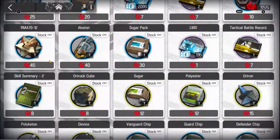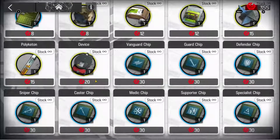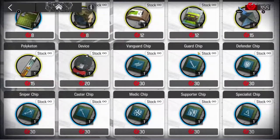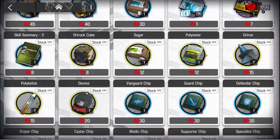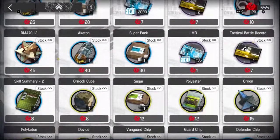Now you have the unlimited store, which you can just go crazy on if you choose to. Unless you need these chips to upgrade somebody to beat a level, don't do it — you can farm these when there's no CC. Devices, Polyketon, Orian, Polyester, Sugar, Orirock Cube — I don't think any of them are worth it.